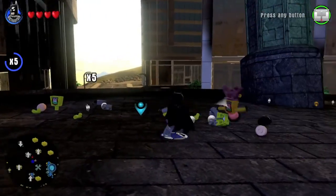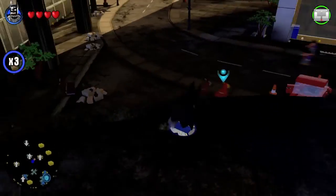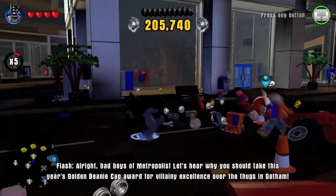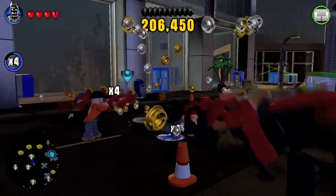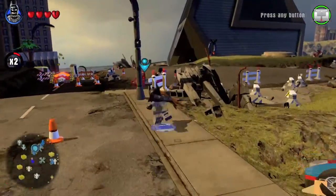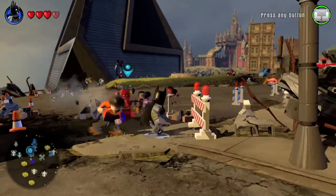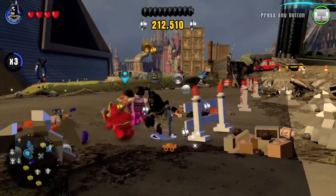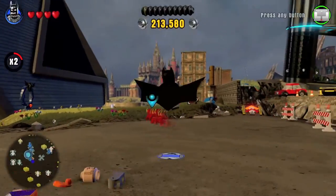Then he's going to ditch us, but we're going to finish off the bad guys. Jump down — bad guys right here, take them out. You can use the Batarang which makes things more efficient because you can link together a combo. Follow him over here towards Metropolis and then you have another set of bad guys — just kill them. And the civilians help you out too, which is cool.